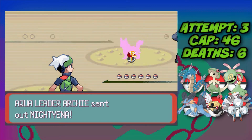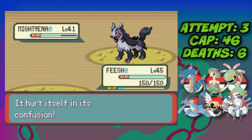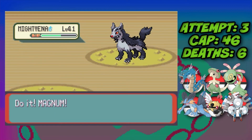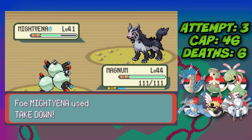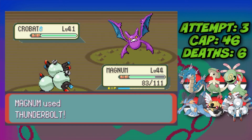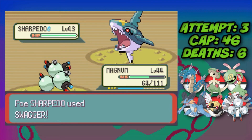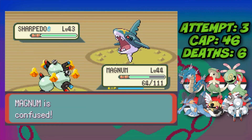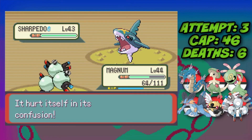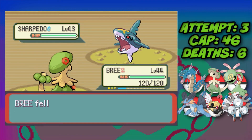Against Archie, Gyarados leads but I'm worried about Confusion from Swagger so I Dragon Rage Mightyena for chip damage then switch to Magneton and Thunderbolt it down. Crobat is also one-shot by Thunderbolt. Against Sharpedo he uses Swagger, we have to keep switching away due to confusion, so we bring in Breloom and just Mach Punch it down — Archie defeated.